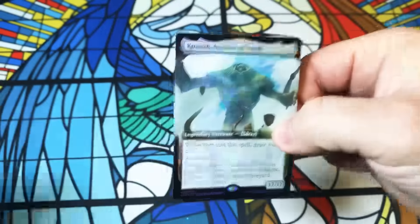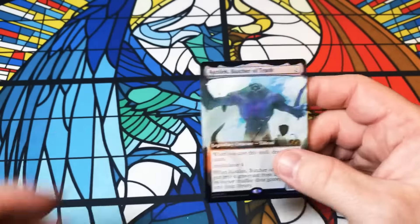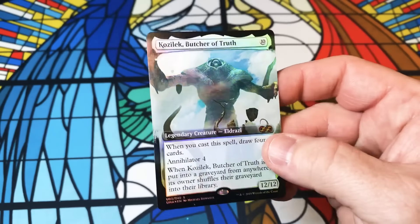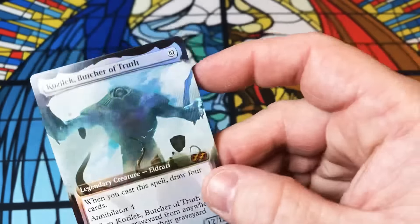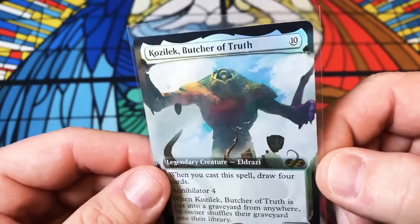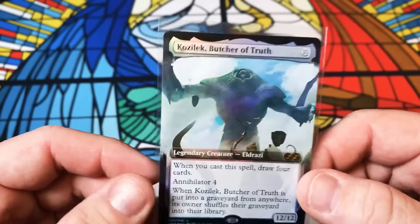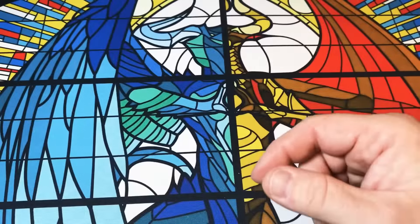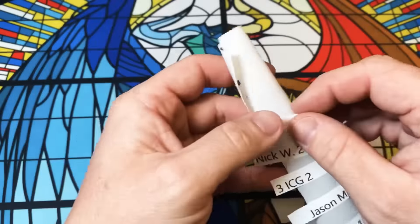A Cosmic Butcher of Truth box topper — not too shabby. This is where it all started, this is where the premium fanatic collector experience we've got going on right now first began. Very nice. Cosmic. Let me set this aside and get set up for the next box.